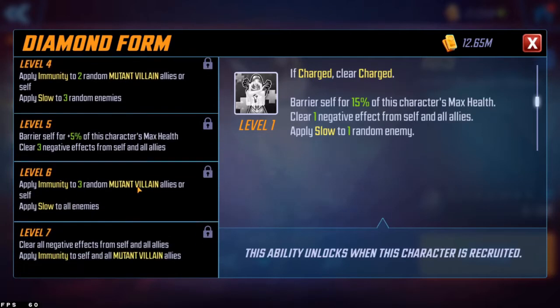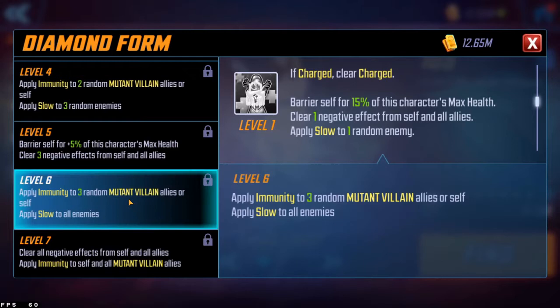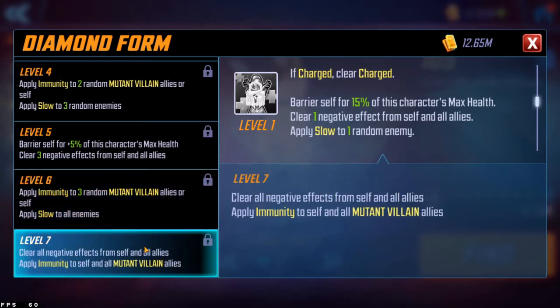The charge mechanic relates to her swapping between regular Emma Frost and diamond form — when charged she's in diamond form, hits harder, but clears rather than flips. Her special, Diamond Form, is a turn-one move with a low energy cooldown of three. At level seven it gives herself a barrier for 20% of her max health, clears all negative effects from self and all allies, applies immunity to self and all mutant villain allies, applies slow to all enemies, and she gains charge.